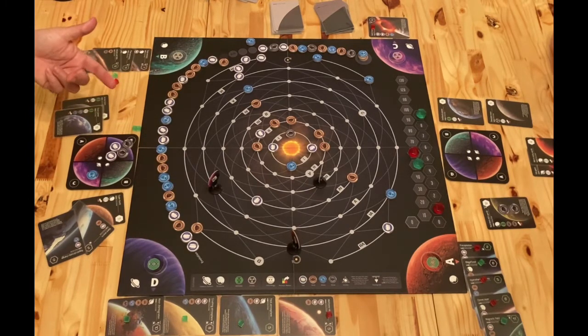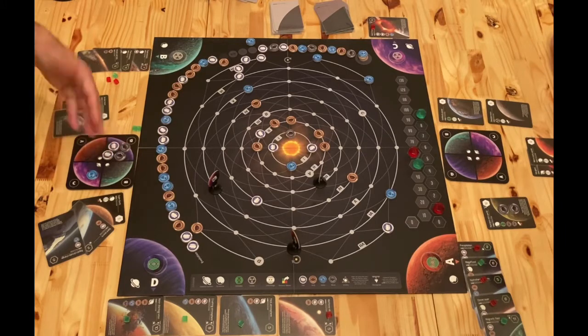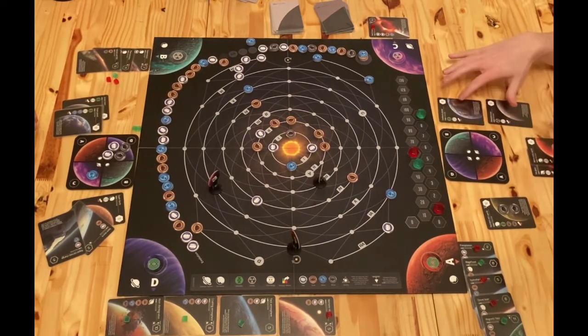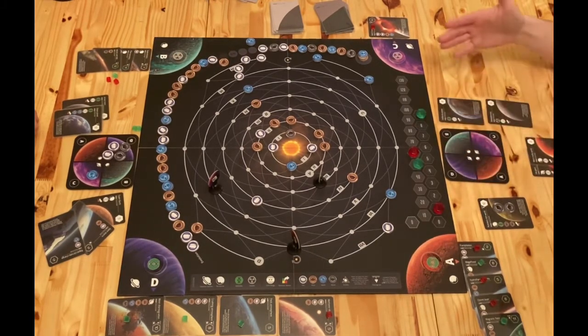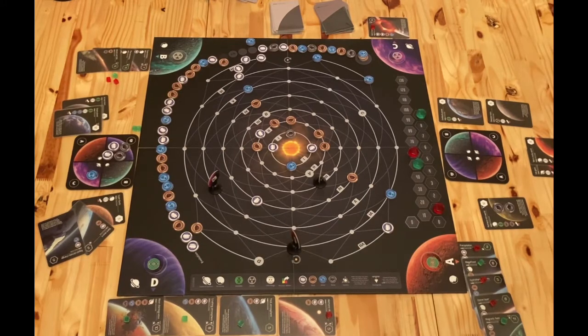Another thing that might affect another player: I can look at your board and see you've got a bunch of elements on D, and think you're setting up for the final evolution - maybe D needs to be in a particular orbit, so I might want to move it. But there are so many options for how final scoring parts work. Some require very specific orbits, but ones with more materials tend not to require a specific orbital height. It would be very difficult to predict exactly what someone else's goal is and intentionally undermine it - it would be almost as much luck as anything.